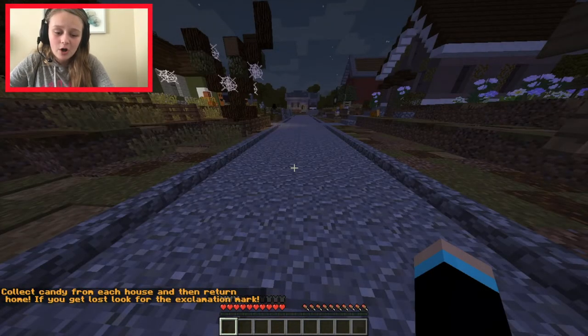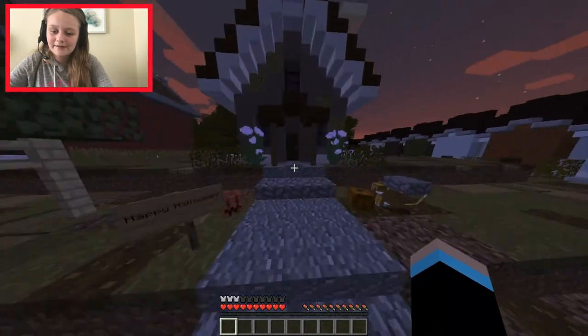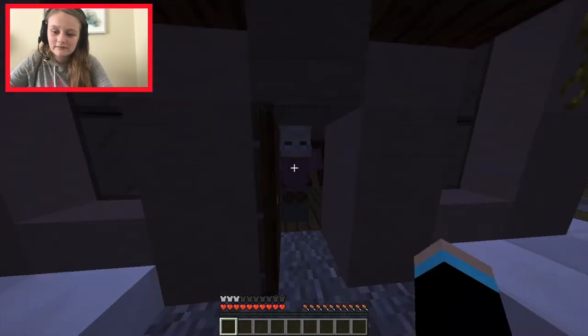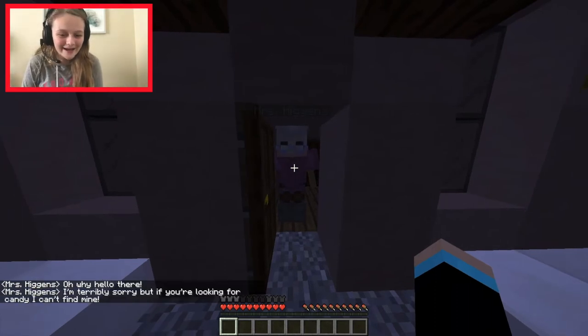It says: 'Collect candy from each house and then return home. If you get lost, look for the exclamation mark.' Got it! Alright, we're gonna go to this house — hello, could I have some candy please?